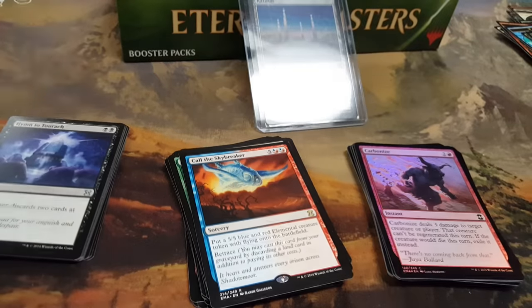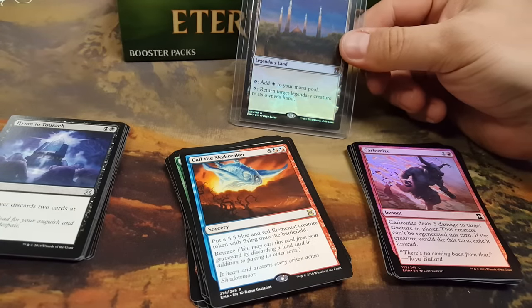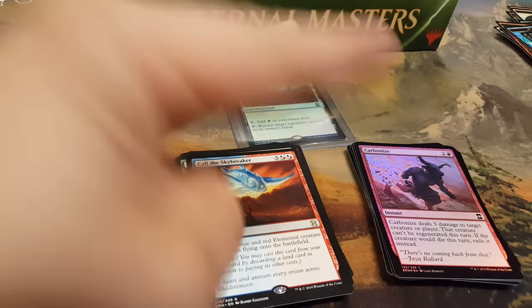Alright, there you go guys — that's the box of Eternal Masters. Get out there and do some drafting and maybe you can get there. Bye!